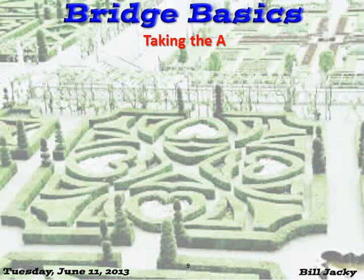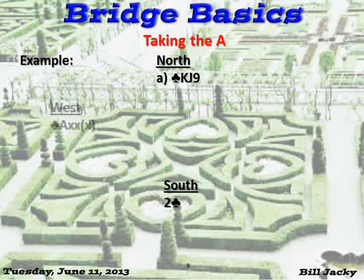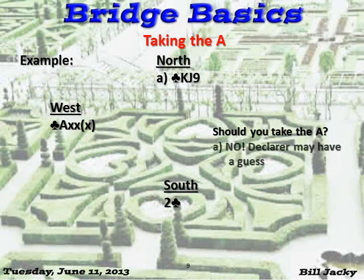Trust cases of covering with an honor: north has king, jack, nine and south leads. You have ace-third and seventh-fourth. Should you take the ace? No. Declarer may have to guess — he doesn't know who has the queen. Don't help him.